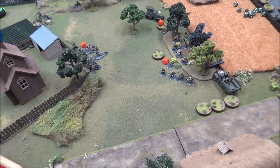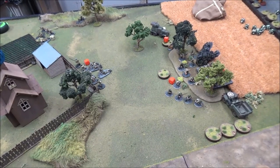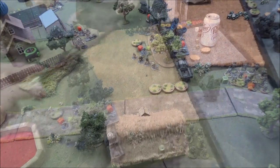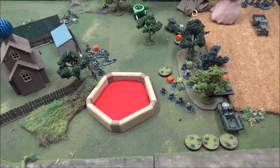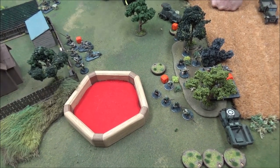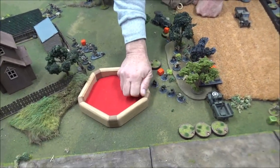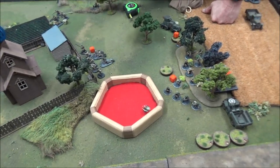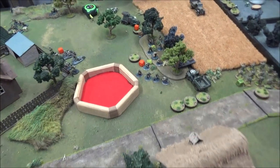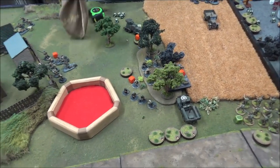The Soviet reserves keep failing — the AT rifle is the only thing on the board that hasn't activated. One truck finally comes in with veteran SMG and flamethrower squad, firing at my squad — one hit, a pin. My light howitzer with its single crewman fires an indirect shot at the ZIS-3, needing a five — hits! Two-inch template gets three of the four-man crew, needing threes to wound — three dead, one pin, and a morale test at minus one. The ZIS-3 passes but is down to one crewman.